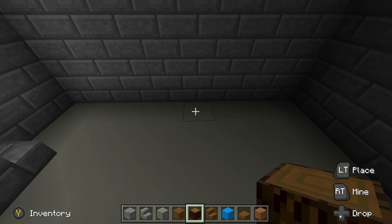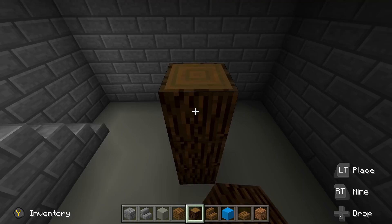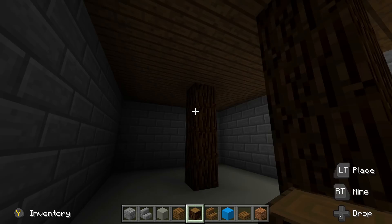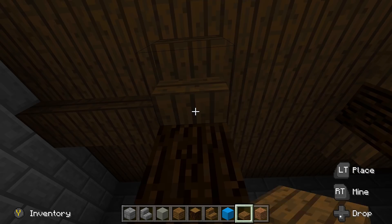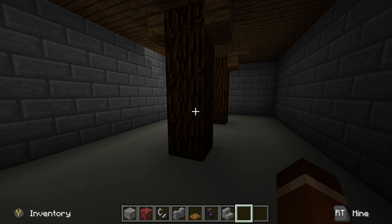Come over to the back right corner. Count over four blocks — one, two, three, four — and then count out four blocks — one, two, three, four — and place in some spruce wood right there, bringing it all the way to the ceiling as a pillar acting like it's holding up the building. Then count over four more blocks and add another pillar for support. Add spruce wood stairs upside down off both sides, then connect all the pillars together with spruce slabs right down the middle.